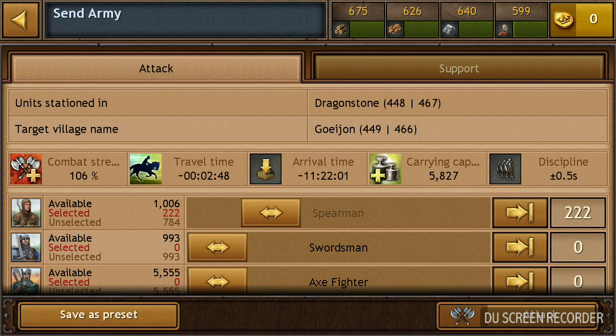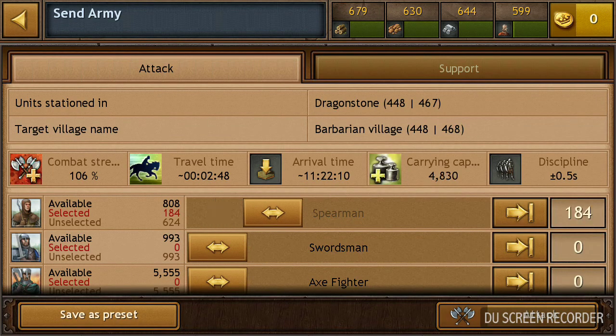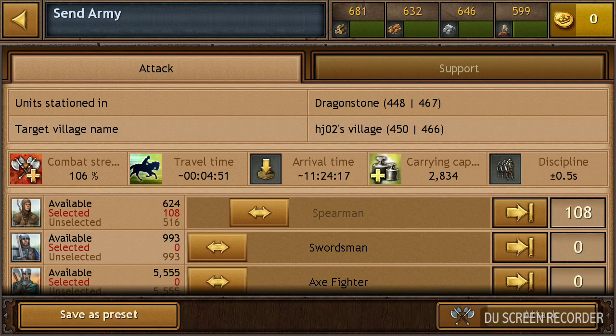You're not going to get a lot of resources, but you're also not going to get too few from this kind of village because it has a lot of points, and that leads to a decent amount of resources. So I'm going to use like 200 troops in this village, not more, and we're going to attack it — doing the same thing on every village that has a decent amount of points.